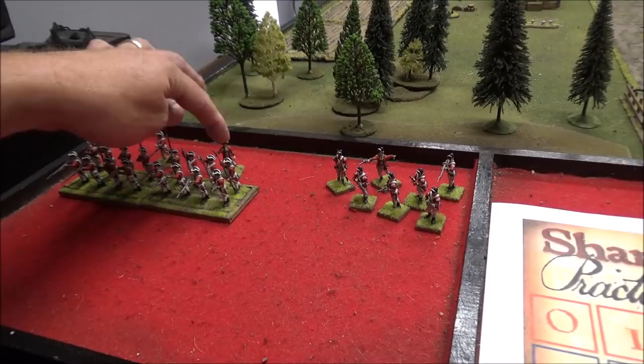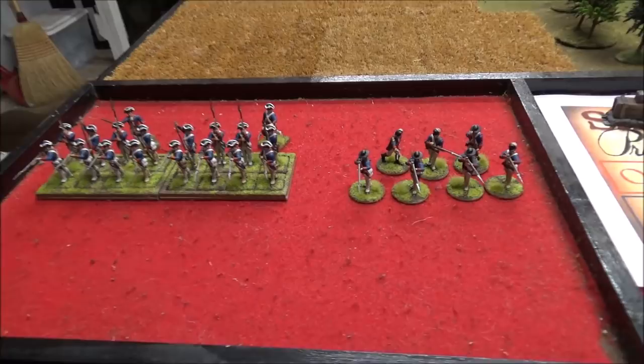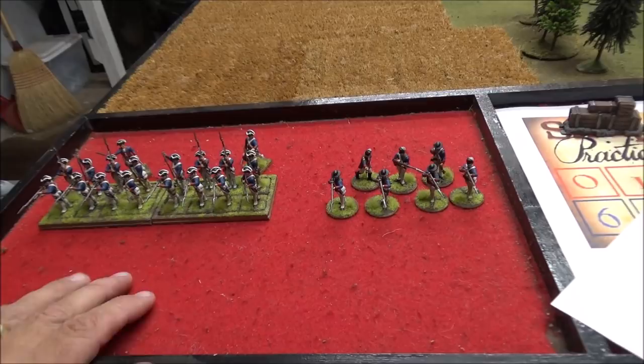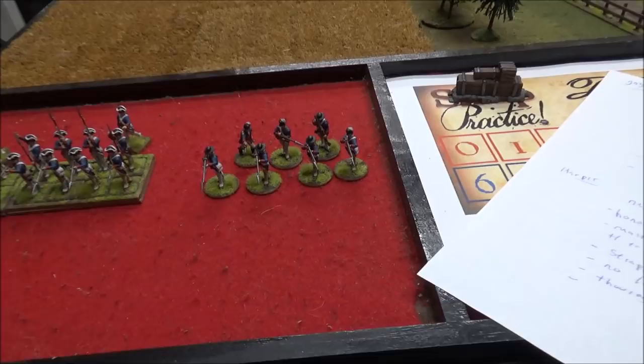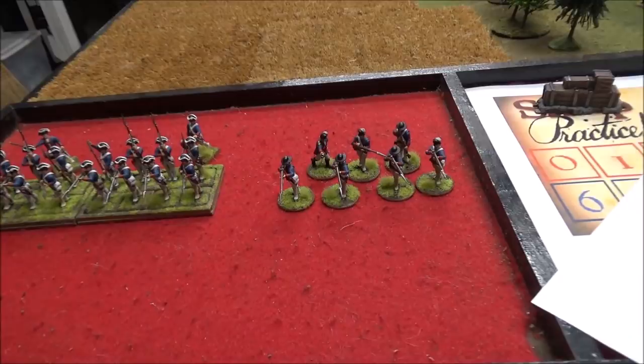Gage will be leader one, Martin will be leader two as Sergeant, and leader three will be Roger Sharp. The Americans fighting for their independence have the same setup — a very small army, almost identical: two groups of colonial line infantry and one group of light infantry skirmishers. These guys have rifles. Everyone else on the table has muskets.